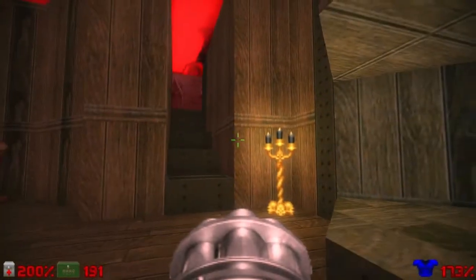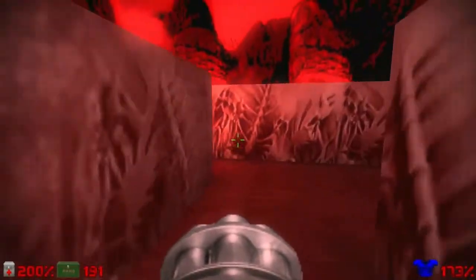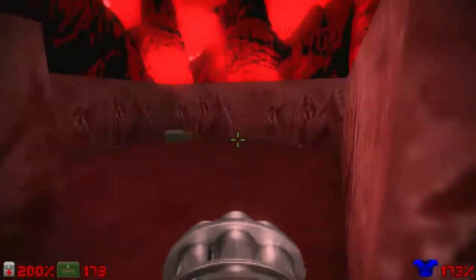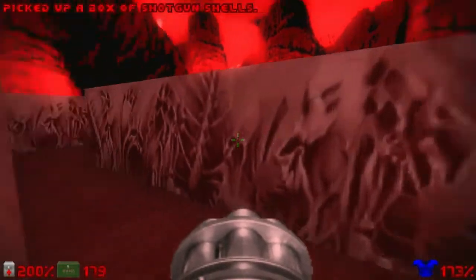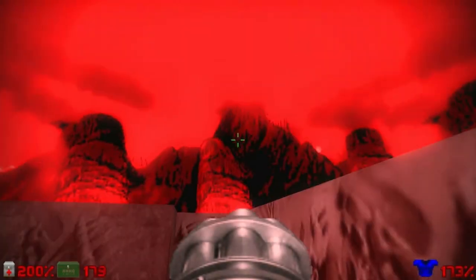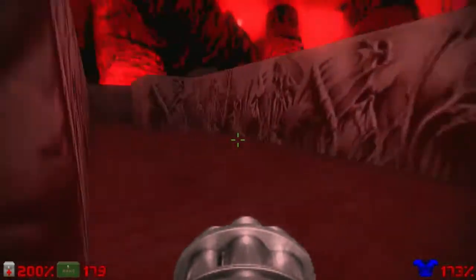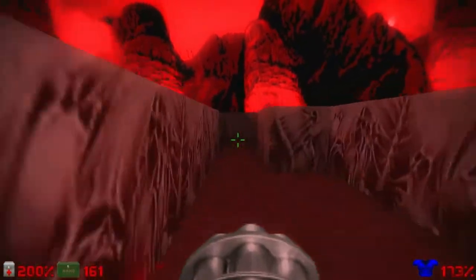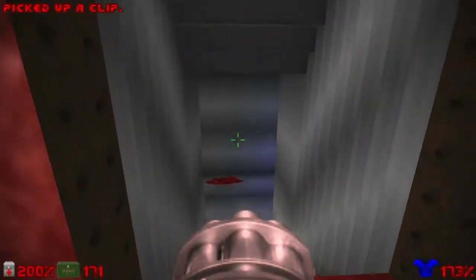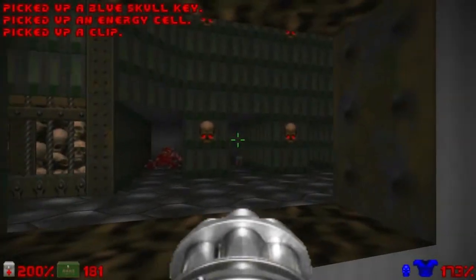Now I like to have my chaingun ready and let's start on the right side first. Going up the stairs and going left to kill this single lost soul and grab all the items around here. I really like the overall design of this section with those pink hellish walls and the red sky as well — it's very hellish. Yeah, we are in hell, remember? So let's go to the other side and kill this specter, and continue exploring this section, going down to the silver area where we have the blue key. Grab some items as well — and yeah, you can see the starting area from this window.